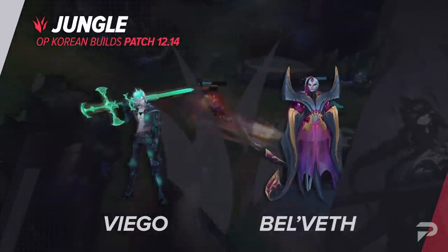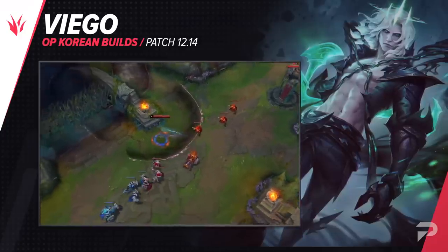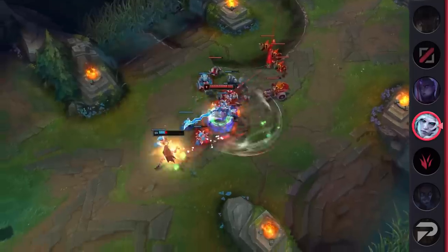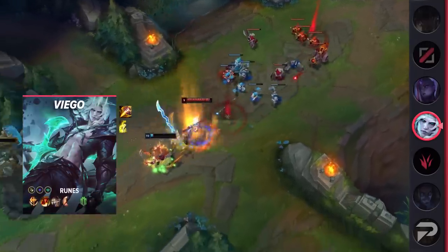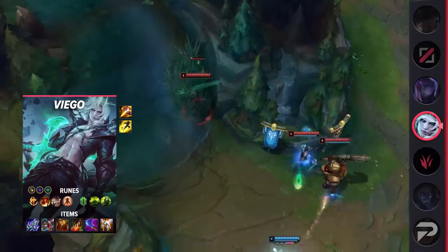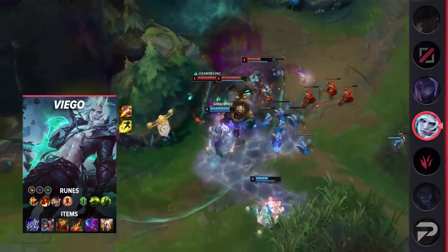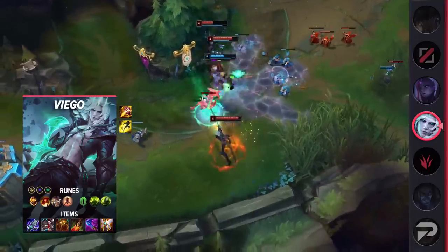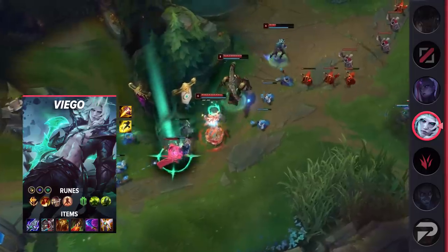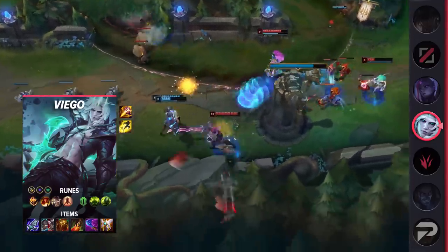For our first jungle build, we'll talk about one for Viego. This build is annoying to play against because it makes him so hard to kill, and at the same time he deals insane damage. His runes are Conqueror, Triumph, Legend Alacrity, Last Stand, Conditioning, Overgrowth, Attack Speed, Adaptive Force, and Health. You have no issues clearing the jungle, so you should opt into health for the insane value that you'll get later into the game. For items, build Blade of the Ruined King, Defensive Boots, Sunfire Aegis, Death's Dance, Wit's End, and Guardian Angel. The attack speed items provide adequate damage while Sunfire Aegis and the defensive stats make him nearly impossible to kill. They are nerfing Sunfire Aegis next patch, but if you build health he should still be pretty viable.